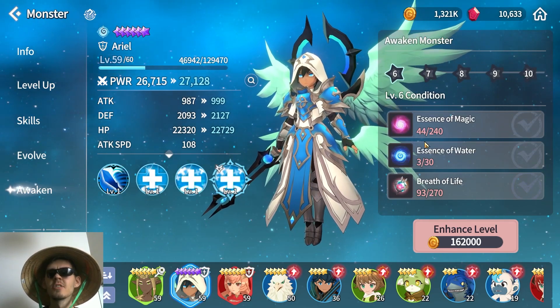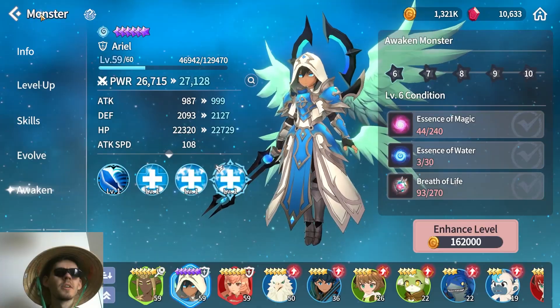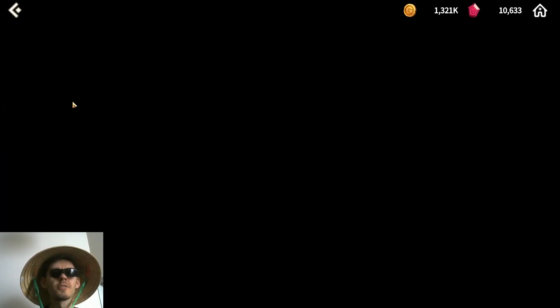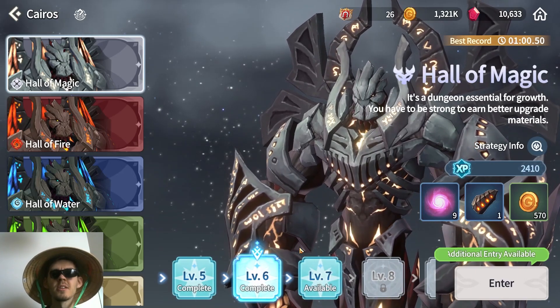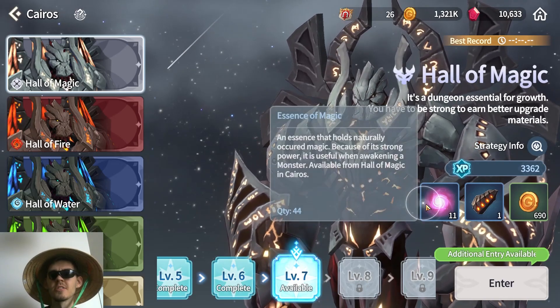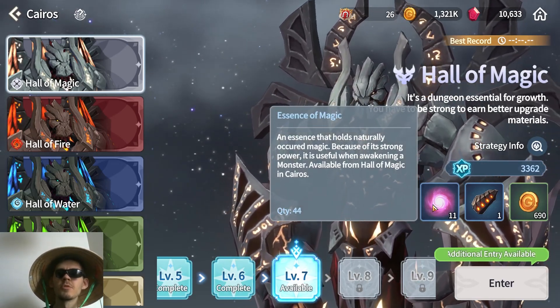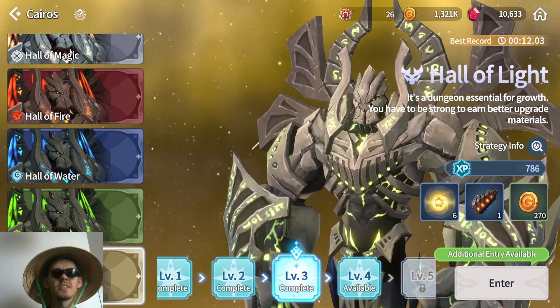You can see it's 40 magic with 35 magic — and if you go all the way up to 10 stars you can see the price of magic essences is way higher than the elemental ones. So for Kairos, you will want to mostly farm the Hall of Magic. If you don't have a specific goal, you should definitely farm Hall of Magic since these essences will be the most useful for you.